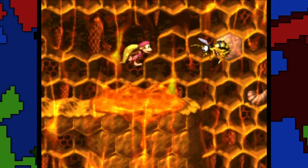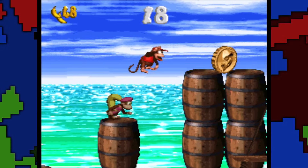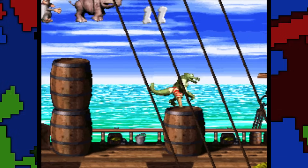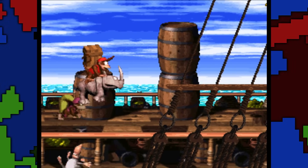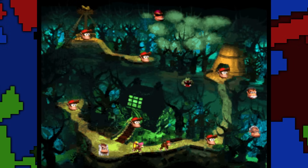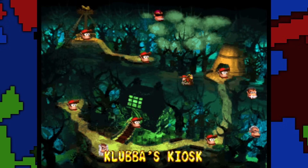Donkey Kong Country 2 is a game with monkeys, and they jump. Sometimes they jump into these little gold coins, but they don't have to — that's what makes it a side quest. Throughout the game, you'll occasionally come across a guy named Klubba guarding a golden barrel. If you have enough Kremkoins, you can jump in and do one of the many Lost World levels. If you don't have enough Kremkoins, you get dead.